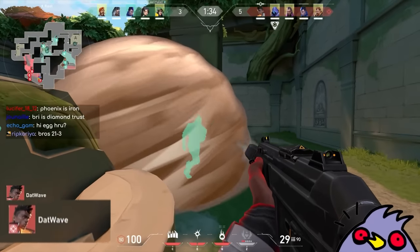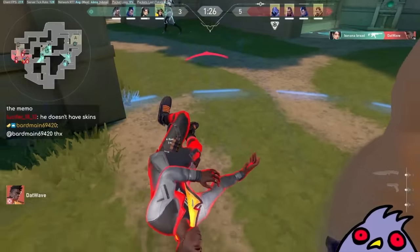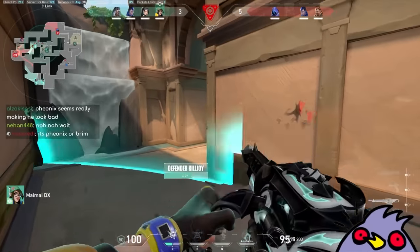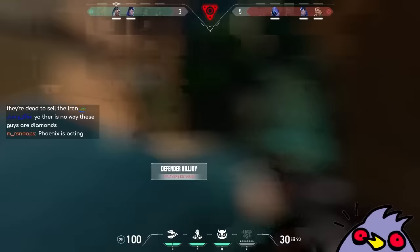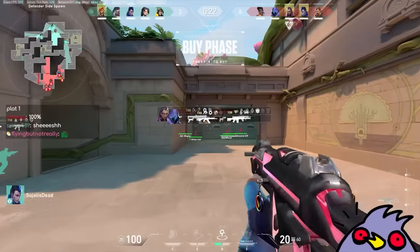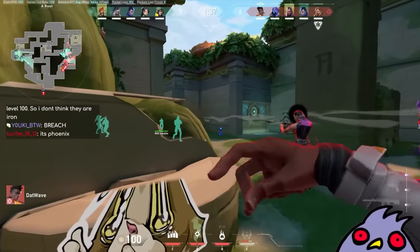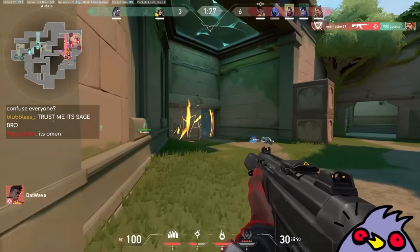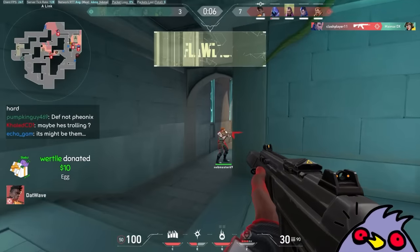Okay, we spectate Phoenix. Lots of shift walking. Is that selling too hard, or was that a legit whiff? I don't think it's Killjoy — Killjoy's kinda clean. The diamond aim and the diamond game sense is coming out — you can't hide it for long. It's not the Yoru, it's not Clash Player. My two guesses right now: Suja and the Phoenix. We've been doing the reverse flashes today. It helps that Clash Player and All Might are popping off because it narrows down the chances they're iron. Or the iron player could just be popping off.